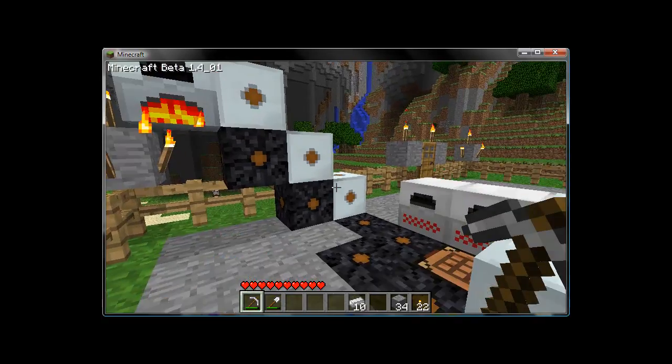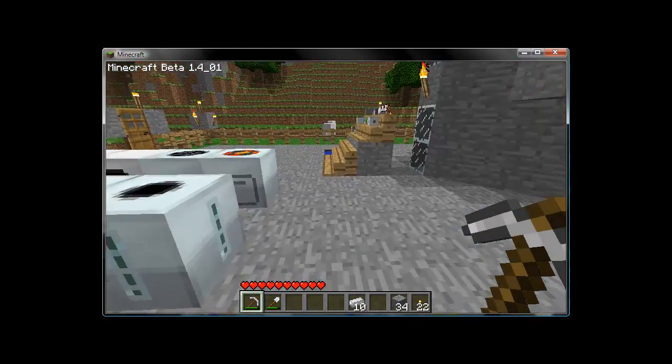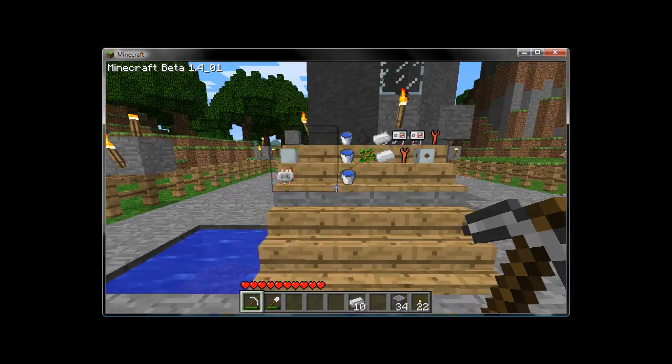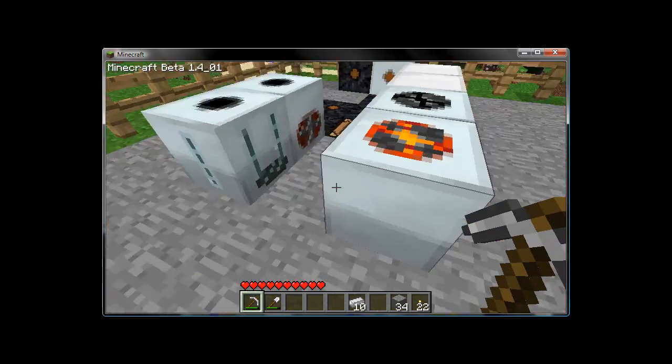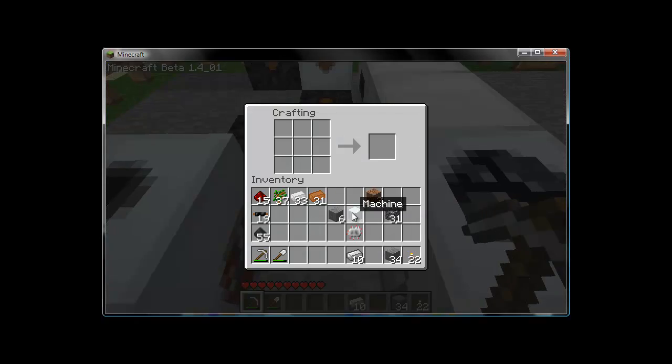And that answer's sitting right there, but we'll get to that in a moment. The first thing is going to be our compressor. A compressor is made with six smooth stone, one machine block, and one electric circuit. Machine block in the center, electric circuit in the top middle, and then surround both sides with smooth stone, and you get the compressor.